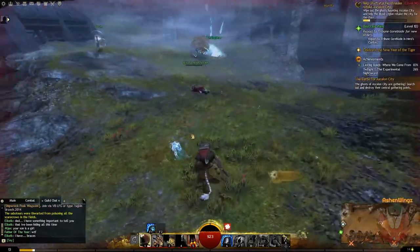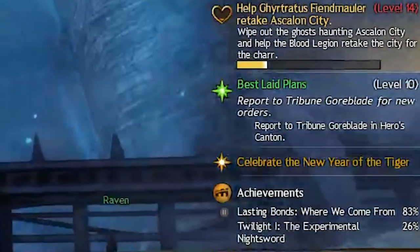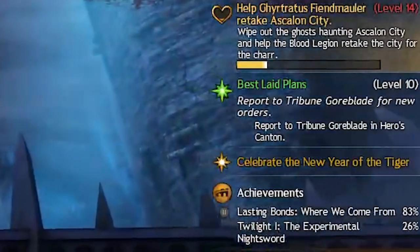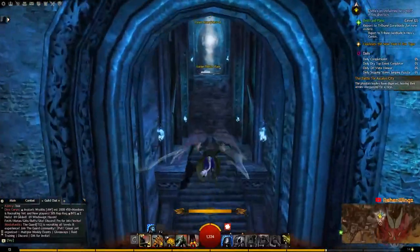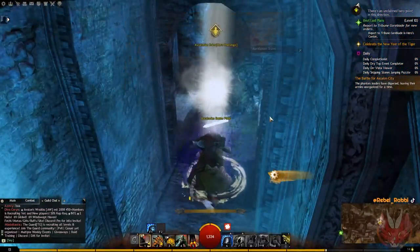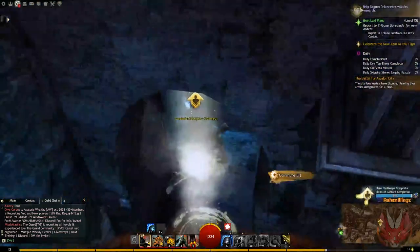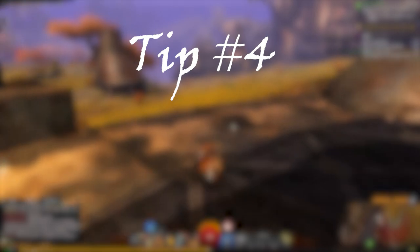Renowned Hearts are like side quests. Each one will give you a list of things to do to fill up that Heart's Progress bar. When that bar is filled, the quest is complete and you get a pretty good amount of experience, as well as some currency. Hero Points will give you hero points to spend on your traits and utility skills as you level up. You'll get a decent amount just for leveling, but you'll want to get these as you complete maps so you can start putting points into your elite specializations when you reach level 80.